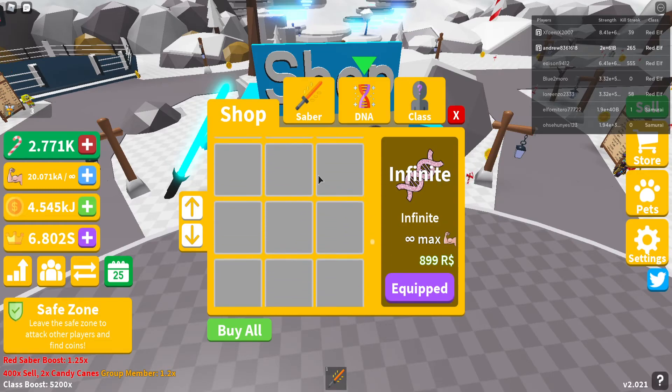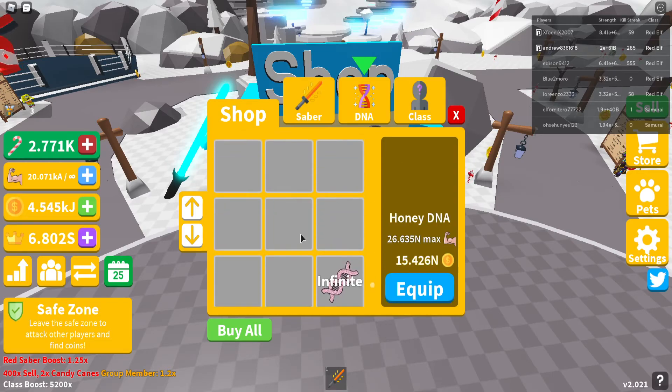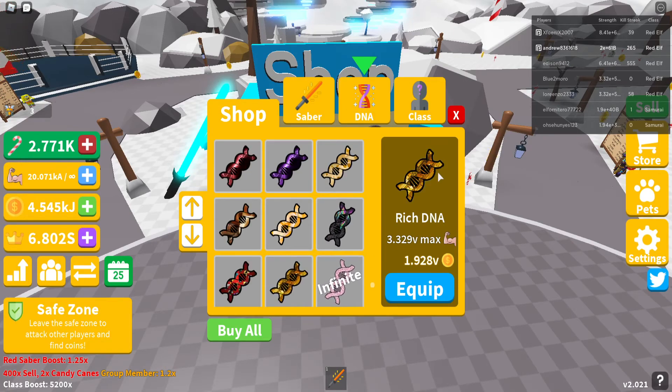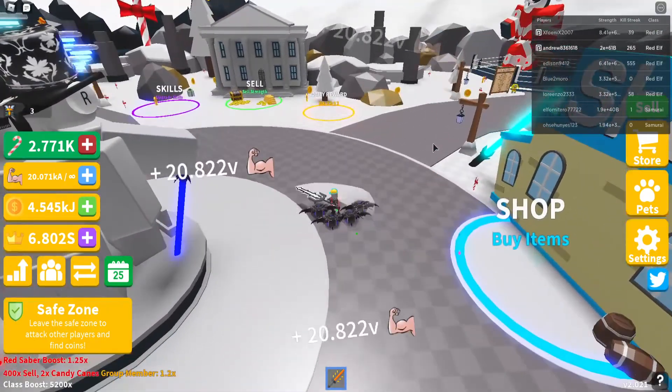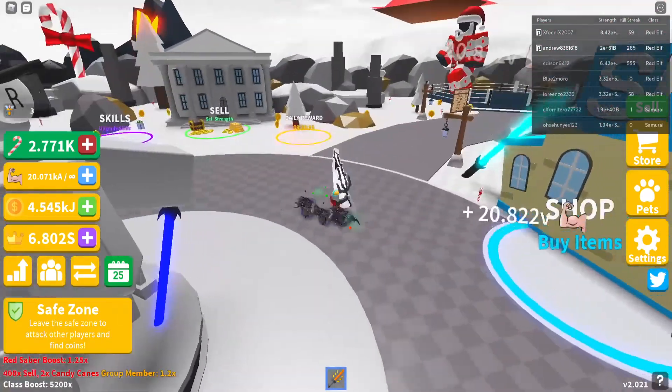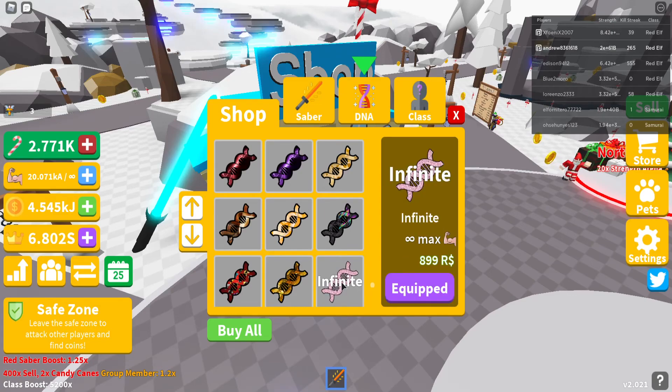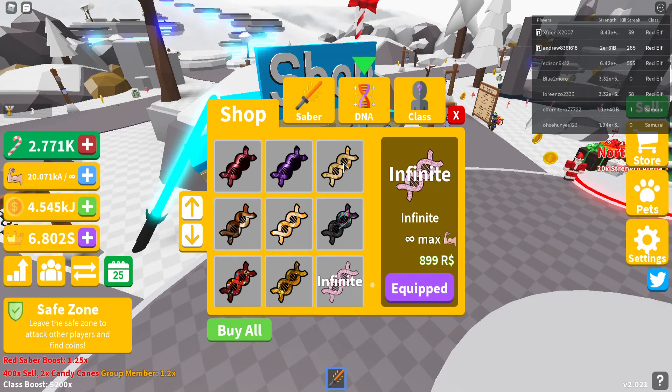No new DNAs have been added. This is still the max DNA, the rich one, which is 3.29. I get 20V per click on the main island now. I would fill up every single time if I didn't have infinite DNA. Infinite DNA is really useful right now, but I'd bet 100% that they're going to add more DNA in the next update.